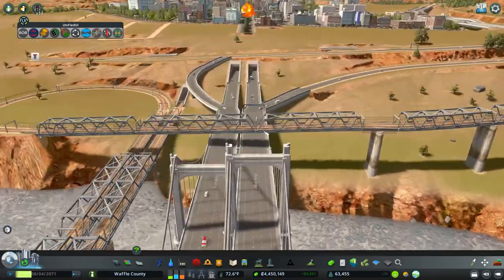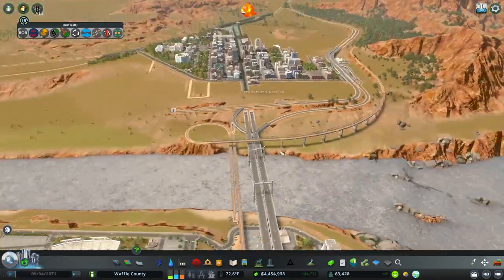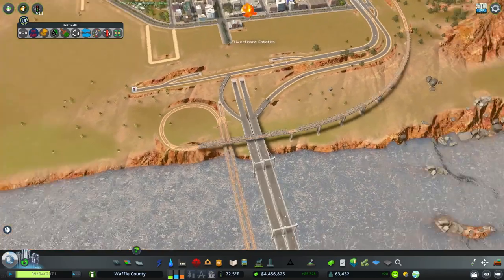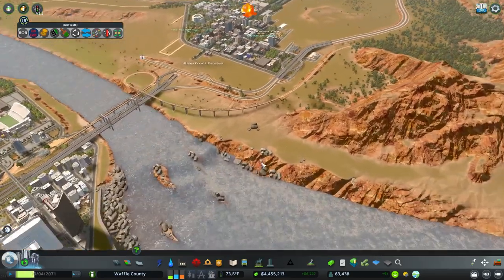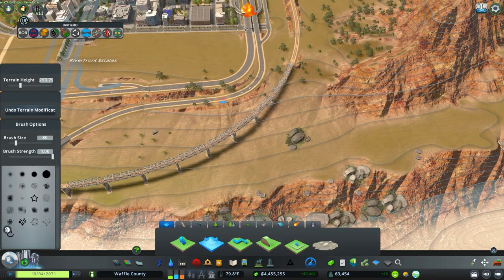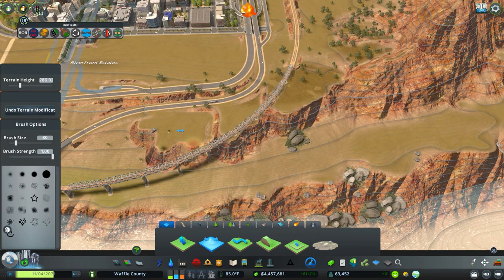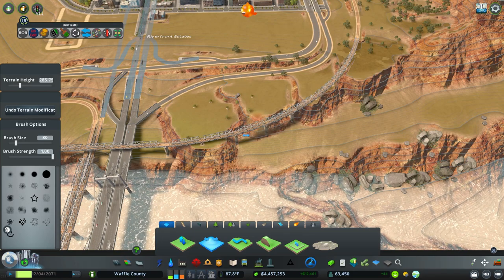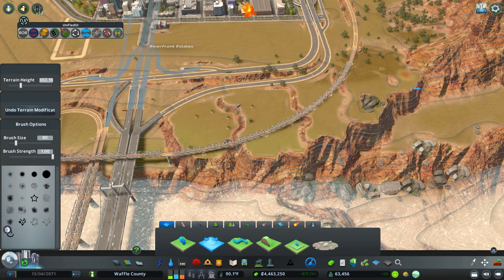It's a bit better. It's definitely unique to come over this bridge and cross underneath of it — it hides the beauty of the bridge some, but I don't hate it. I've never built something like this so it's new for me. What we could also think about doing is bringing this out here and beginning to increase the height of this land area up to the mountain.